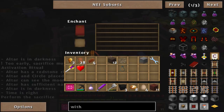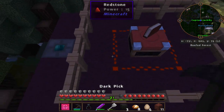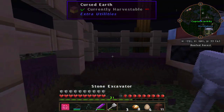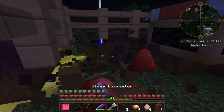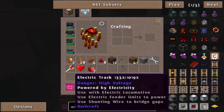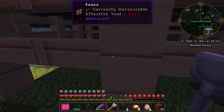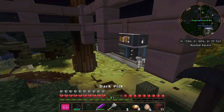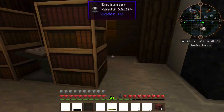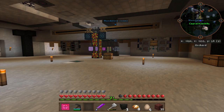Too early — sacrifice must be made at midnight. Perform the sacrifice — the time is right! Yes! Now I gotta break this crap because this spreads like crazy. That's the sacrifice, that's the ritual. The reason I built this thing up here is because this dirt spreads like crazy and I forgot to use the silky touch. At least it's easy to do. Let's go put this back in the library. Now we shouldn't have to use Morph anymore.